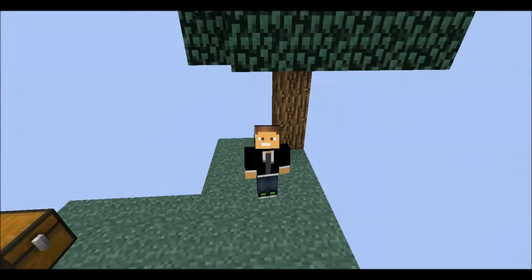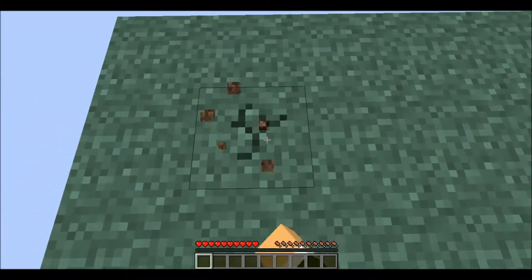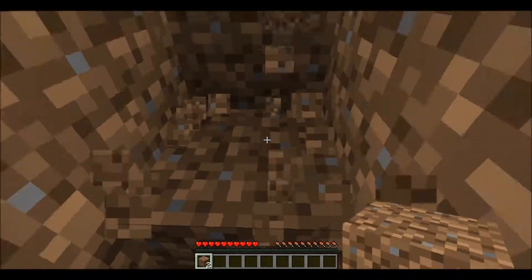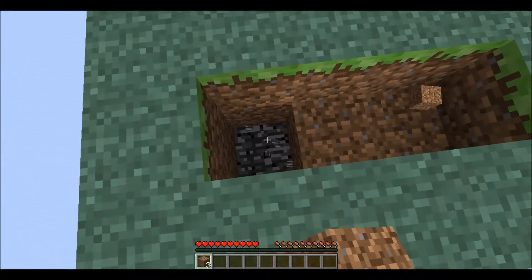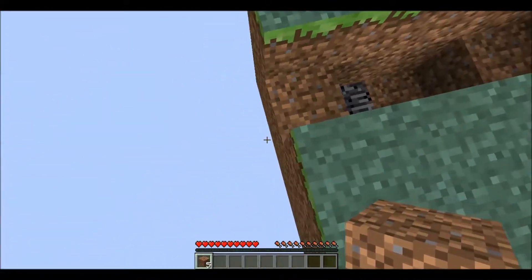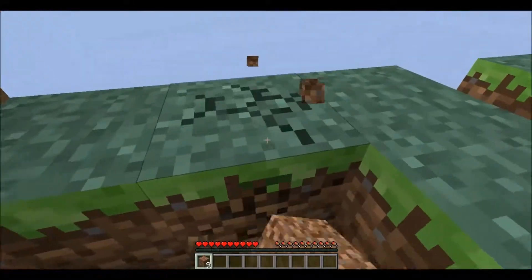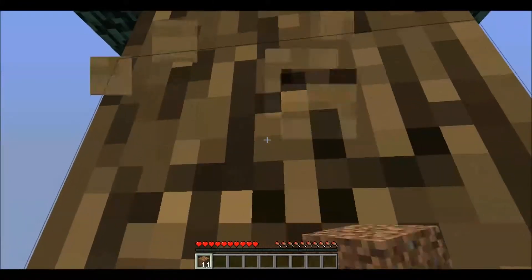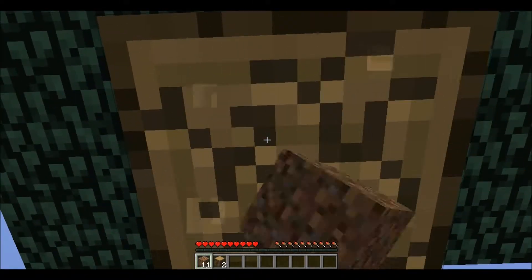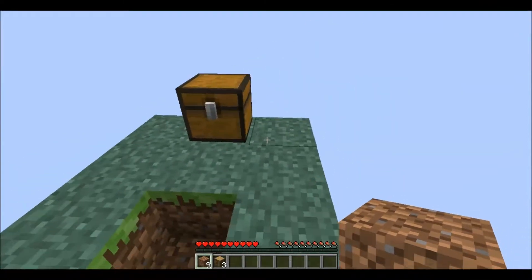A quite easy one, to be honest. The cobblestone generator is a generator that regenerates cobblestone — obviously. In this world I'm using the second map of Skyblock. There is a bedrock block right down there and that is the only bedrock block there is. Cobblestone generator is one of the most basic parts of Skyblock — you need to have a good cobblestone generator if you are going to be successful, and there are multiple ways you can make one.